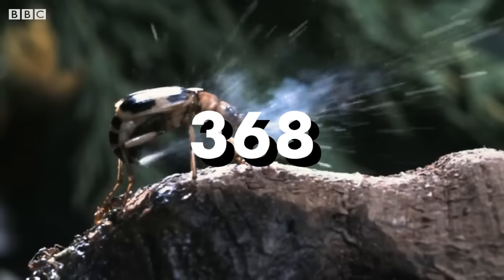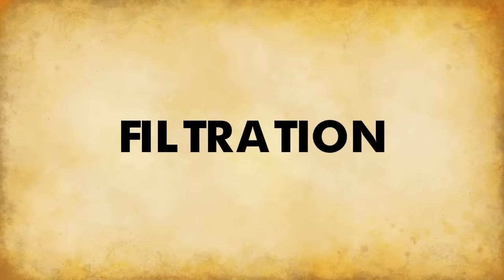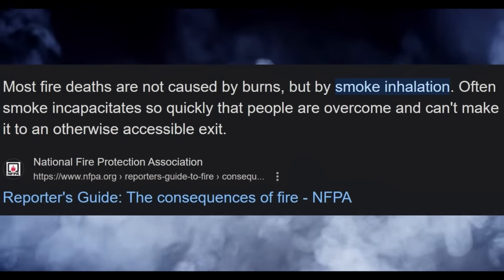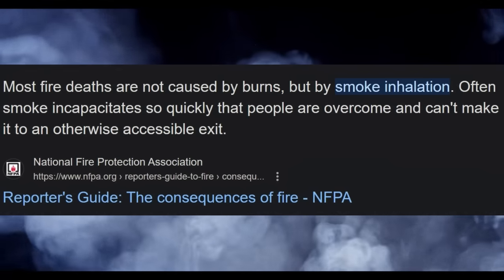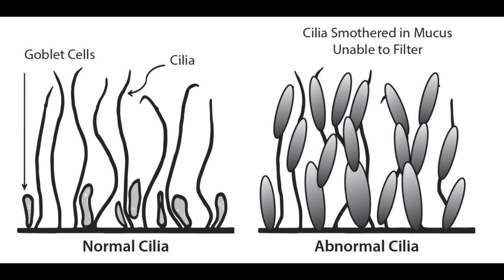The bombardier beetle sprays between 368 and 735 pulses every second. Lastly, this one isn't protection against fire itself — instead, it's a byproduct: smoke. Most fire-related deaths are caused by smoke inhalation, not only in enclosed areas such as buildings, but also in open spaces such as wildfires if prominent enough. Your noses contain tiny hairs called cilia that sweep mucus from your nasal cavity into the back of your throat, where it can be swallowed and neutralized in your stomach. An exaggerated modification of these hairs would most likely do the trick.